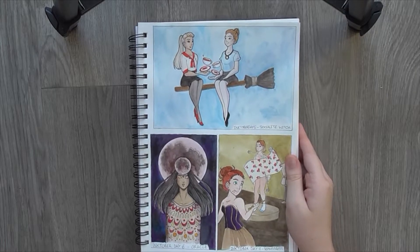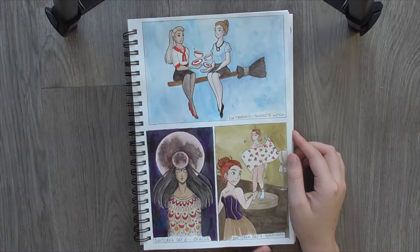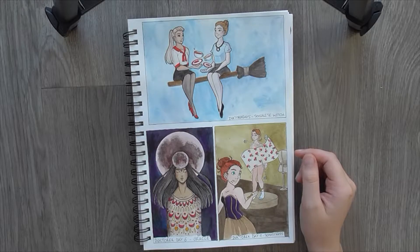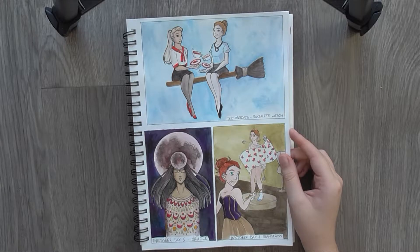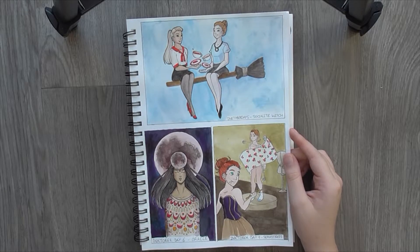Day 5 was Socialite Witch. I think it turned out quite nicely. They look quite modern and young and socialite-y. Some of these themes, I'll be honest, I wasn't super clear on so I just had a bit of fun really. Day 6 was Oracle and at the point that I did this one I didn't realise that there was going to be a Lunar Witch prompt. Honestly this would have been more appropriate for that, and I should have done something more fortune-teller-y. But I didn't.